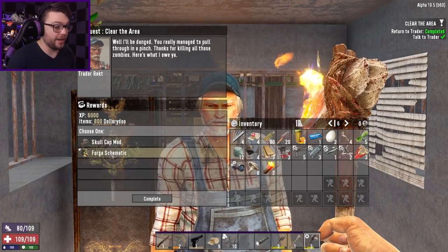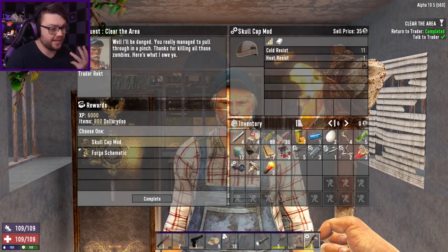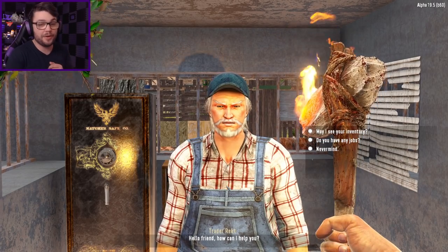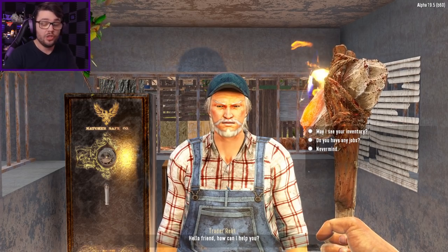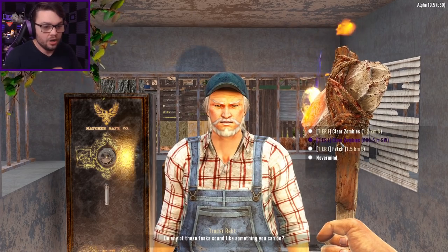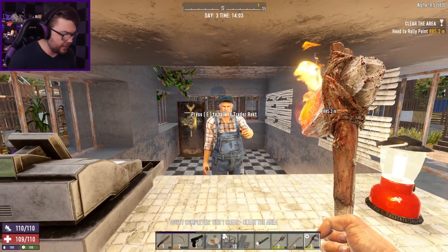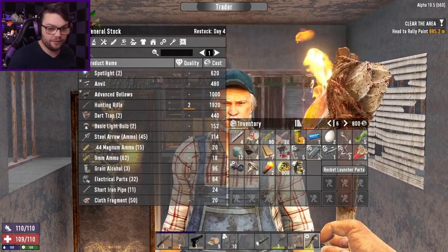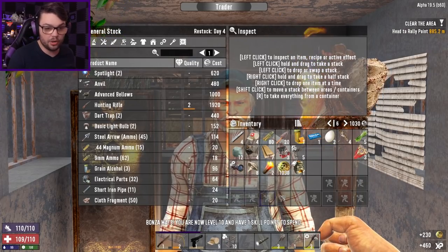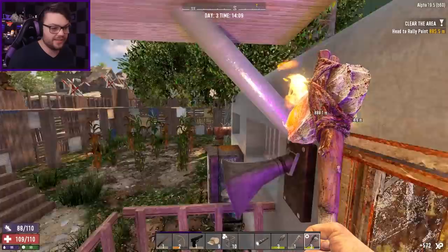Back for the third time today. A Forge Schematic — absolutely! Skullcat mod — kind of useful to put into something and sell it later on. But Forge Schematic, yes please. Look at that — we don't have any points in advanced engineering and we already have the ability to make both of the workstations that we're going to need. This is an outlandishly good start to a playthrough. I'll do this next quest — it's a fair hike away but it's the next closest. Old Modular 6. I'll sell the rocket launchers, rifle parts, and steel spear parts.